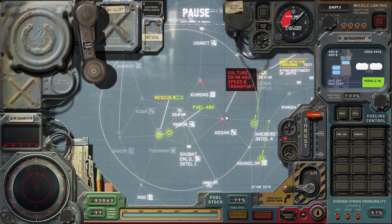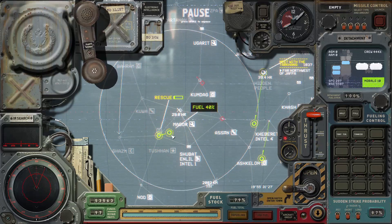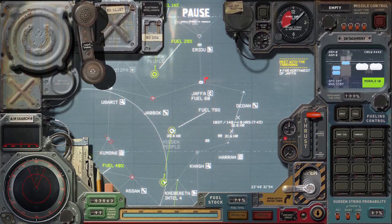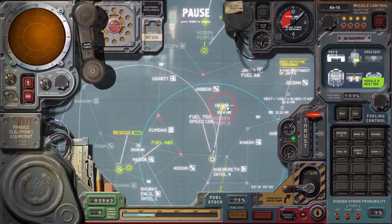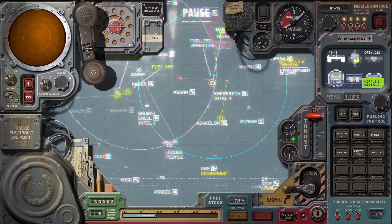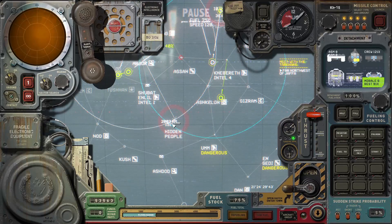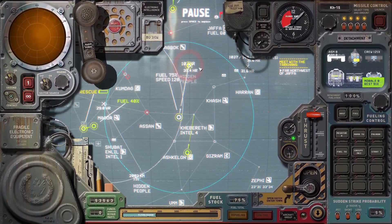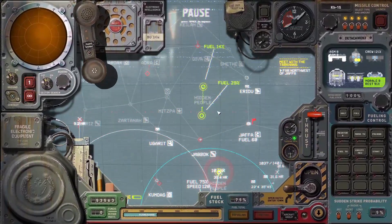Welcome back everyone to Let's Play Hi Fleet, Custom Campaign episode number 10. We're going to take Tushan and get our first saved game going. In the meantime, our big capital fleet is moving to one of the hidden people. We haven't gotten that far — we're bypassing this hidden people and going to the next one. We're at Stage 2, the Tier 2 hidden people, and after this we'll go to Tier 3.